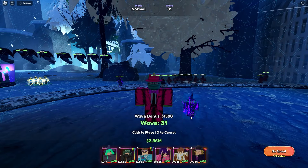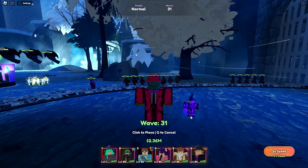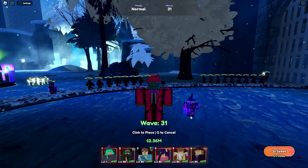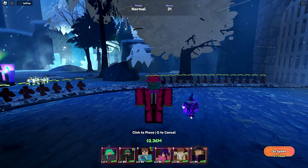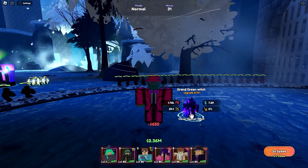What is up everybody? In this video I'm going to be showcasing the new evolved Grand Green Witch unit. You can get her from the banner as a mythic. She was released with the new Berserk update in Anime Last Stand. So let's take a look at this unit.